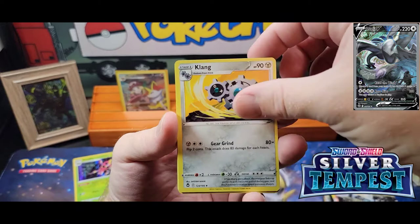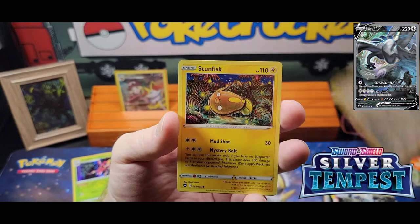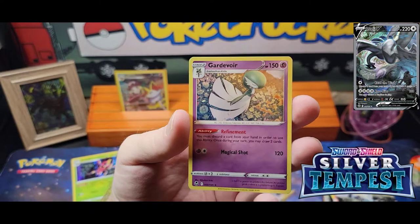Pack three: Klang, Claydol, Berker, Fennekin, Durant, Emolga, Guldum, Stunfisk, a Reverse Ponyta, and a Gardevoir non-holo.